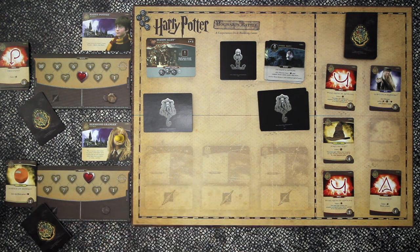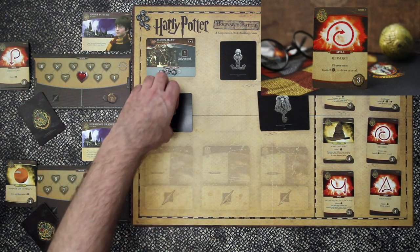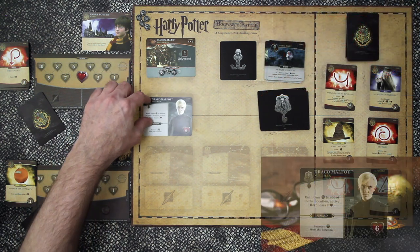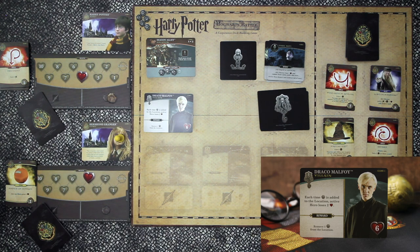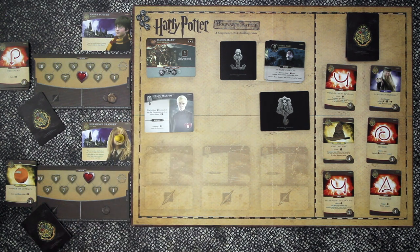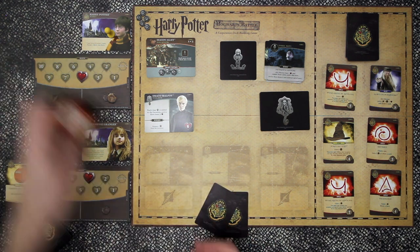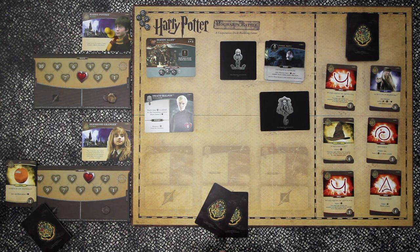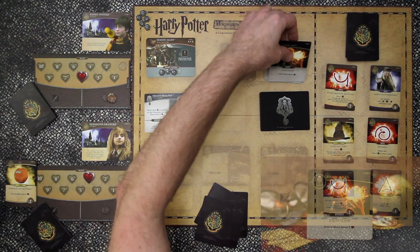Now we're down to our final villain and that is Draco Malfoy. Each time one of these skull icons is added to the location, the active hero loses two health. As a reward we can remove one skull from a location. That's not really going to help us because if we defeat this villain we've already won. We need to add another card to the market which we forgot. Back to Harry - he deals five cards and turns over the last Dark Arts card and we're going to shuffle after this.